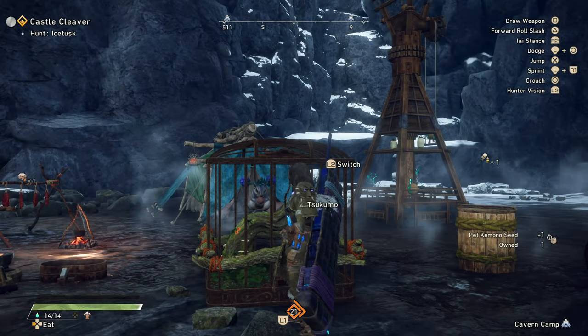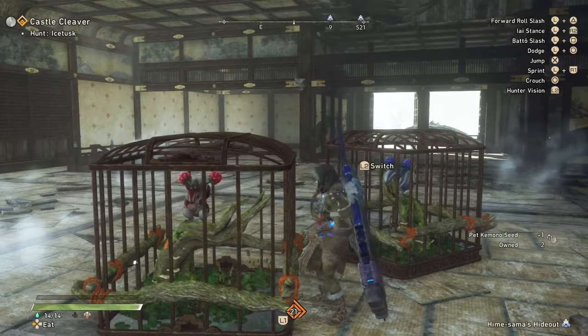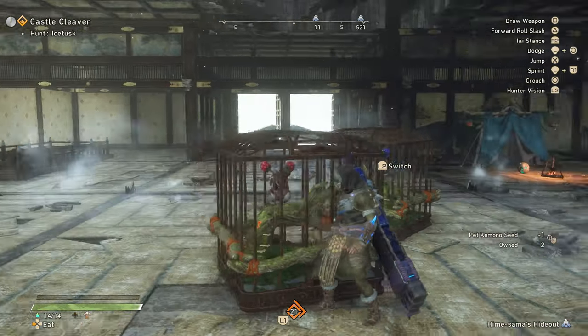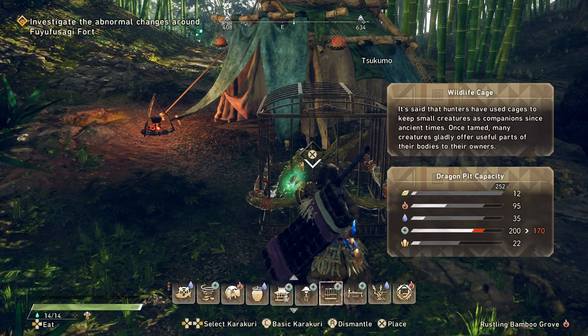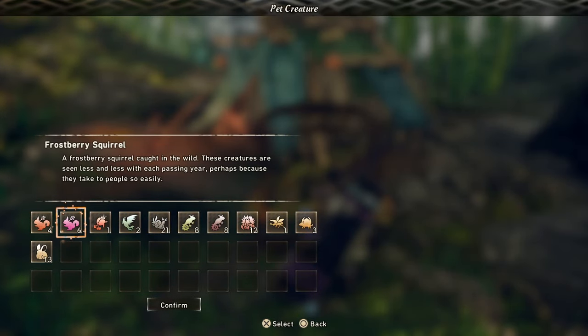I'd suggest creating multiple cages at one campsite so you can get the most seeds at one time. I tried to place more cages in other maps to yield more seeds, but it seems like you're not allowed to put creatures from other regions inside cages that are located in regions where they're not naturally found.